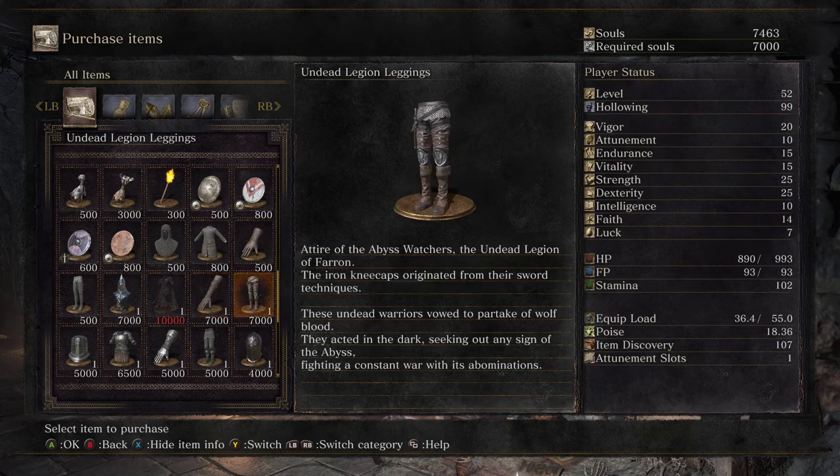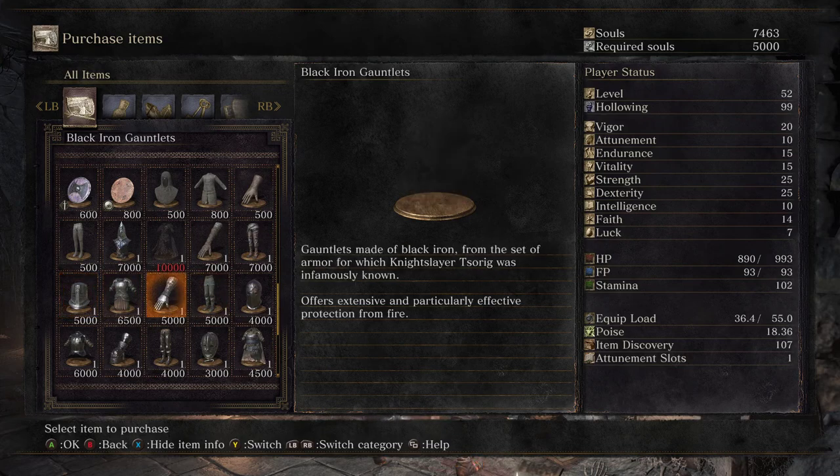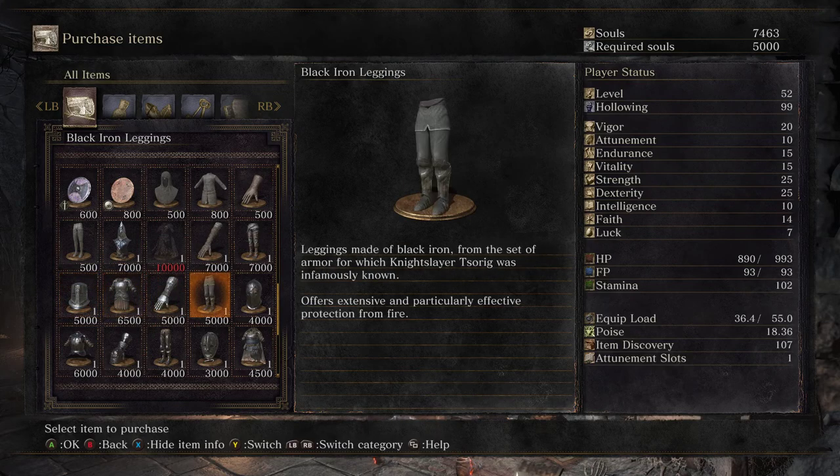Black Iron Helm. Helm made of black iron, from the set of armor for which Night Slayer Zorig was infamously known. Offers extensive and particularly effective protection from fire — which is probably what we should get if we want to run through that lava.